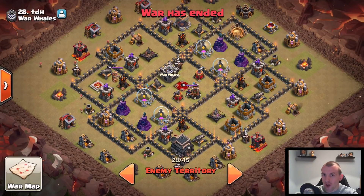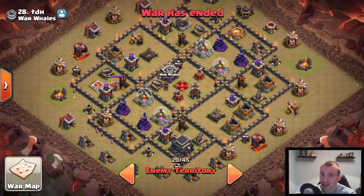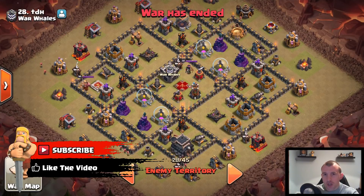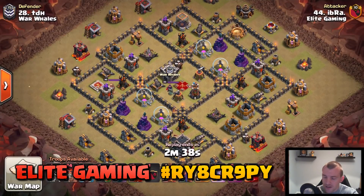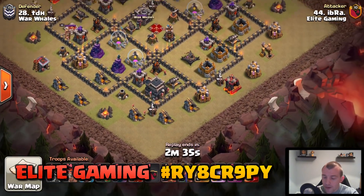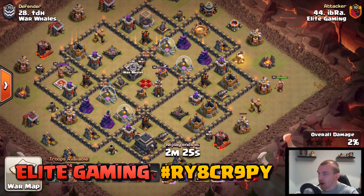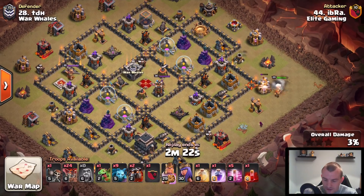What is going on guys, Judo Sloth here and welcome to today's Clash of Clans video focusing on Town Hall 9, with one of the best attack strategies right now. You will be wrecking bases in no time. If you find this helpful make sure to leave a like and subscribe. Each of these attacks are from Elite Gaming and their CWL placement match against Warwhales. The clan tag is on the right hand side of the screen.